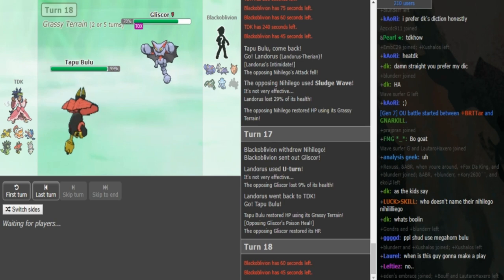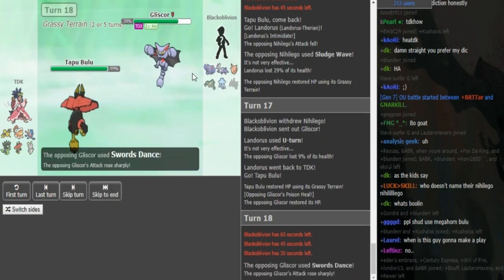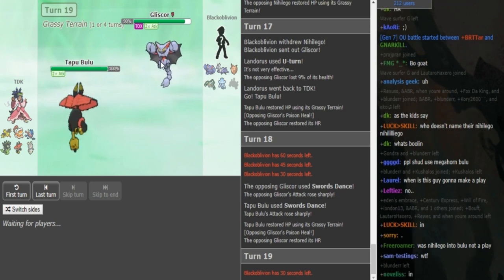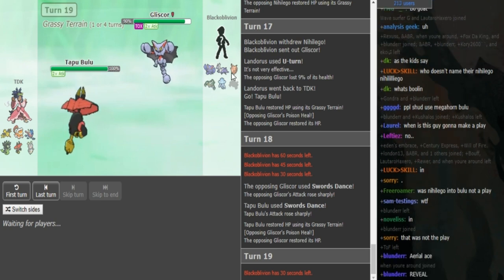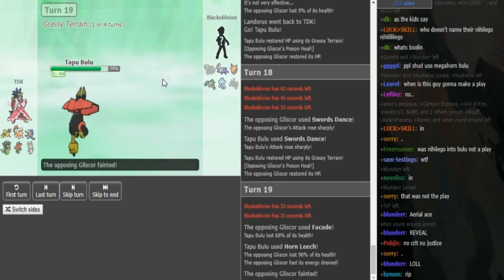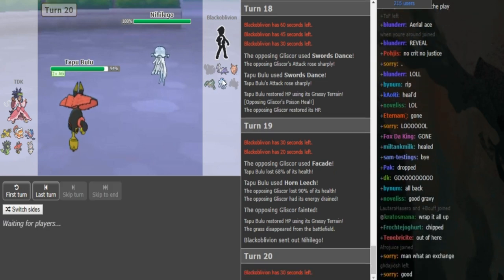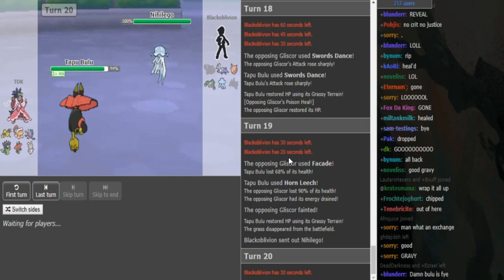If Black Elvin wants to break the SD he can go Nihilego, but that's tough because if Hornleech comes out Nihilego just dies since it's frail on the physical side. If he stays in with Gliscor using Knock Off, Earthquake, SD, and Roost he can't even hit the Bulu. If Gliscor has Ice Fang or Facade then it can hit Bulu, but Bulu will Hornleech and recover all its health back. Black Elvin didn't really have a play because Gliscor takes the Hornleech and dies.